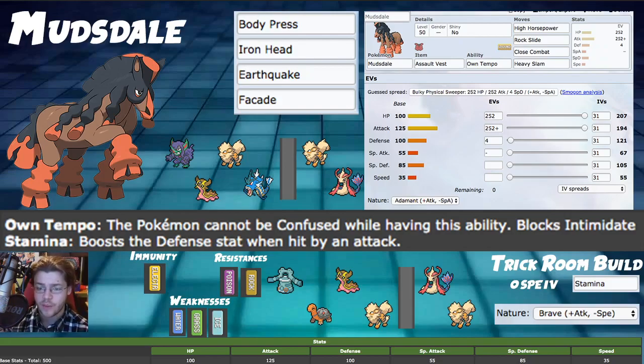For the fourth move we have Heavy Slam, which could easily be Iron Head. Body Press is more relevant for the Stamina build since defense boosts make it very powerful. Facade is also an option — it doubles in power if burned and ignores burn damage, which is very useful. However, setting up Safeguard with a partner is preferable to just running Facade. Earthquake can replace High Horsepower if you have teammates immune to ground like Braviary or Togekiss.